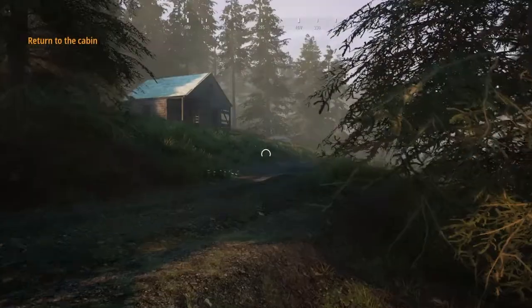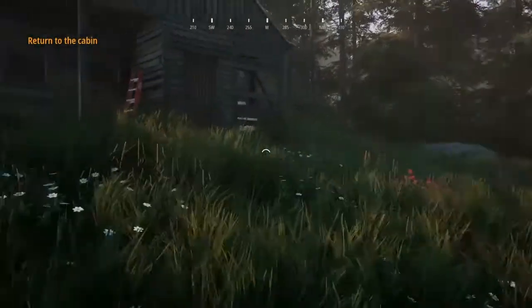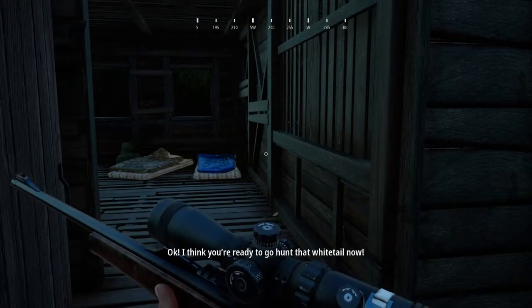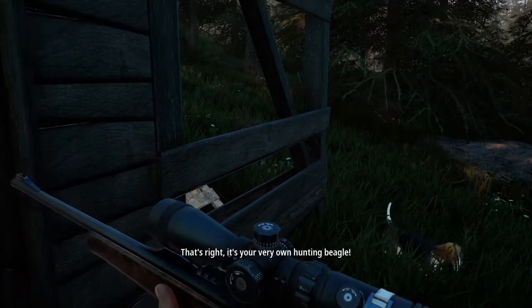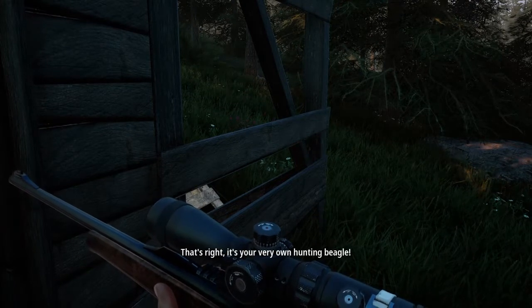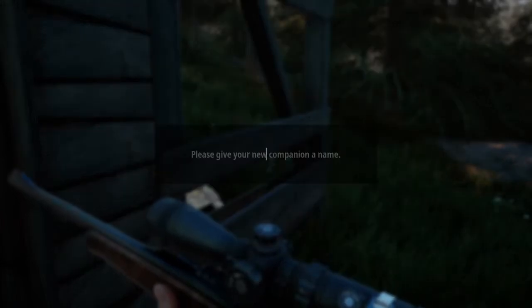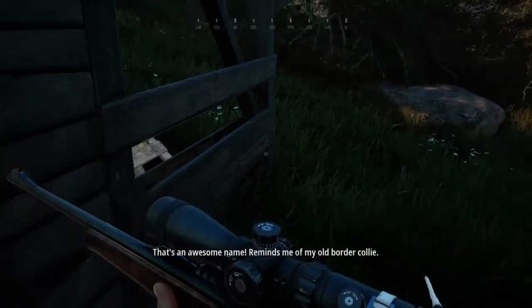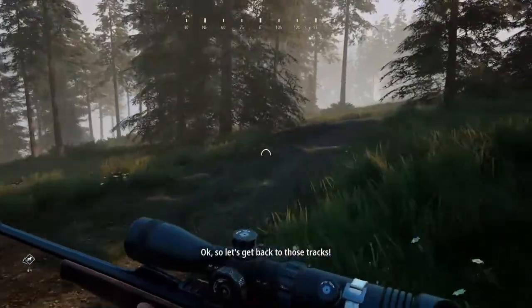Let's get back to the cabin quickly. This is why I said you need to do the tutorial — because you get this for free. Now, I think you're ready to go hunt that white-tail. Oh wait — before you head out, I've got a little surprise for you. That's right, it's your very own hunting beagle! Go ahead and give the dog a name. I'm going to give it my own dog's name: Bambi. That's an awesome name — reminds me of my old border collie!